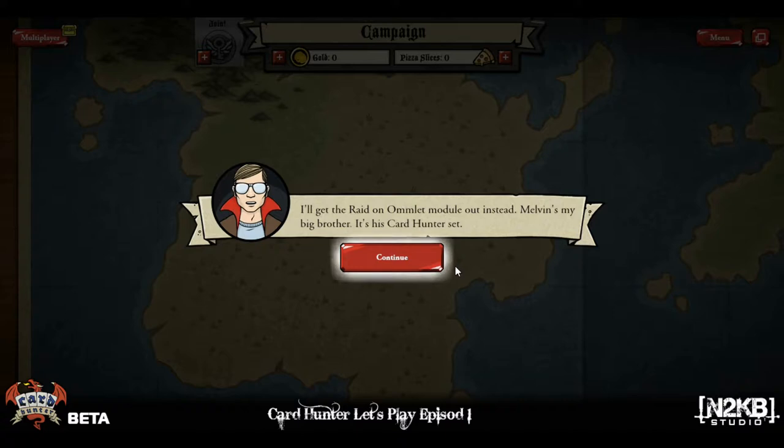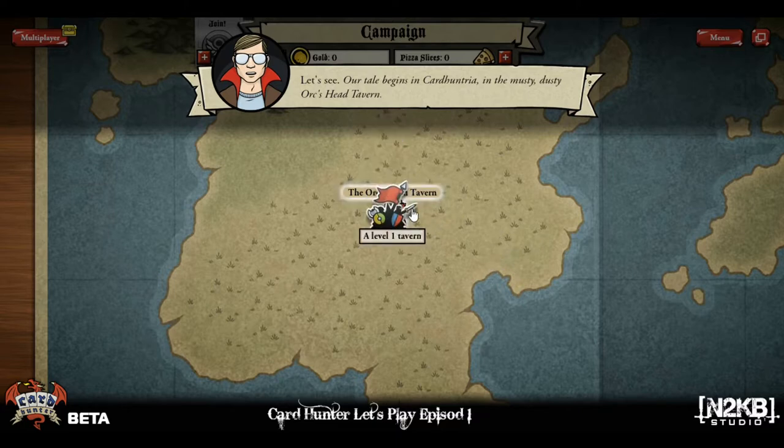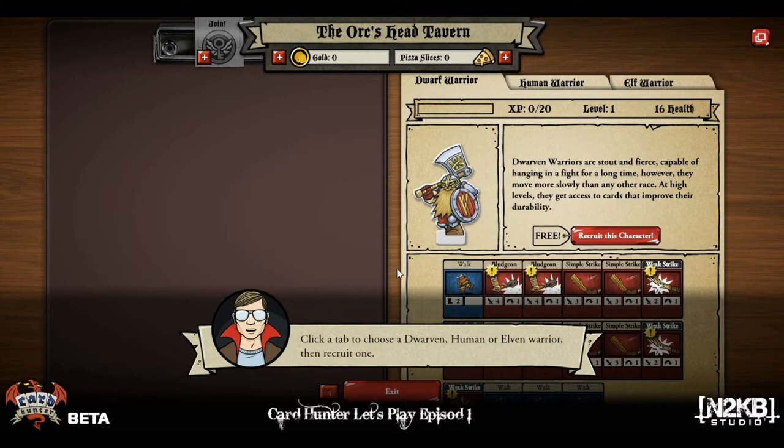This is what I wanted to do anyway. I'll get the Raid on Omelette Module out instead. Melvin's my big brother — it's his Card Hunters set. Our tale begins in Card Hunteria, in a misty dusty Orc Head Tavern. An old man staggers through the door, blood smeared from his side: 'Help! Monsters are attacking the village — who will save us?' Click a tab to choose the dwarf, human, and elven warriors. I'm going to give this some thought and end the video here — thanks for watching. Check back later and we'll roll some characters!